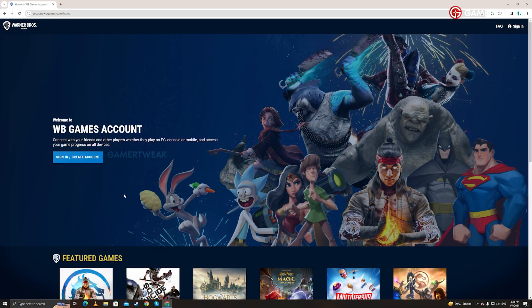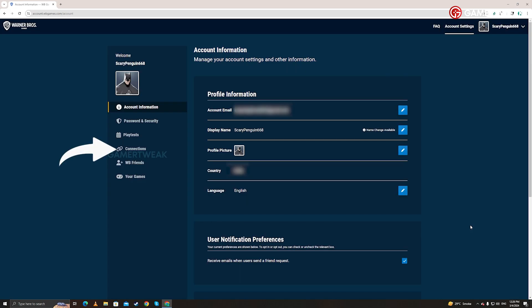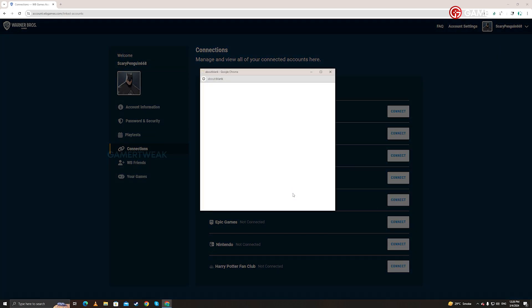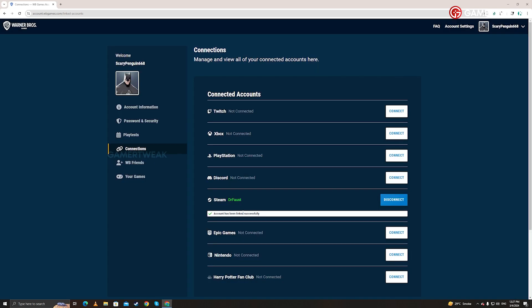Head over to the Warner Brothers account sign-in page. Create a new account or sign in if you already have one. Navigate to the Connections tab located on the left side. Link your WB account with the platform you play Mortal Kombat 1 on, whether it's Xbox, PlayStation, Steam, Epic Games, or Nintendo.